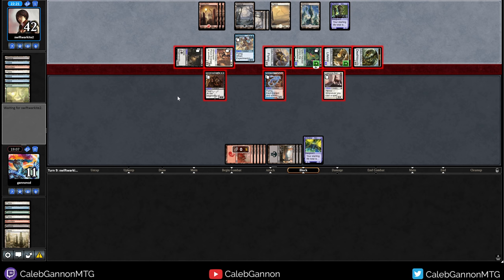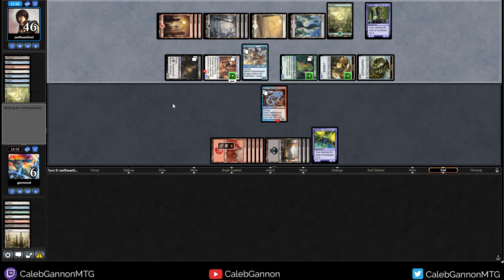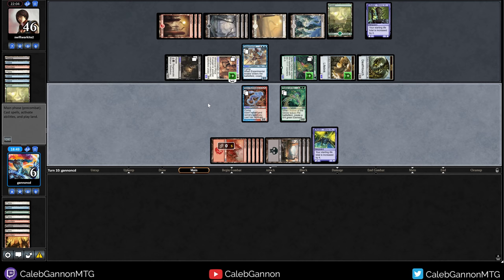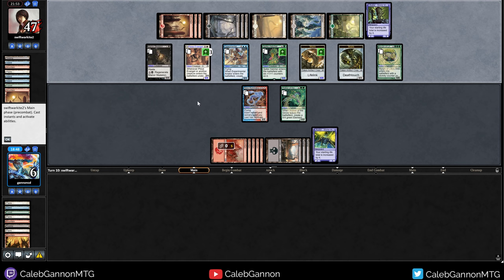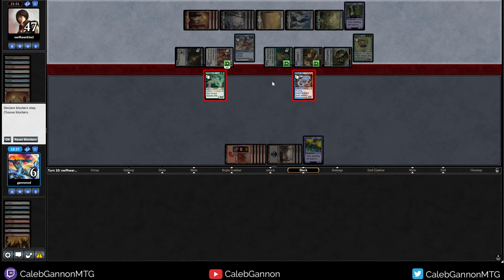The good part about this is it kind of forces them to activate abilities, and then they're not making creatures. So we just need to find a creature off the top. They're gonna trade with the rat catcher, which makes sense. But now spike catcher is pretty small. We're at six — I need something pretty badly here. Come on magic gods. Walker of the Grove. Maybe I can survive? I don't think so. So this is a must block. I block here, I block here, I take four. I think I go to one currently. Yeah, I go to one because they can move over spike hatchling. But this is how it ends for me.